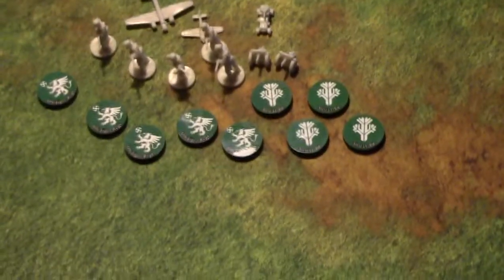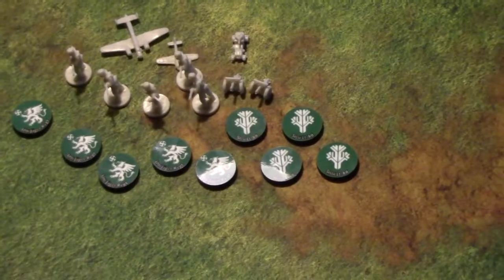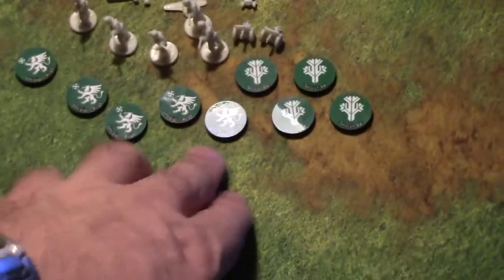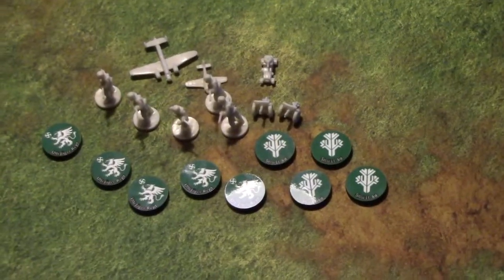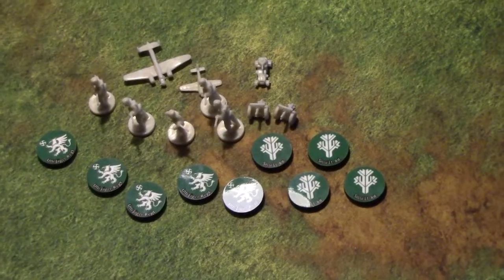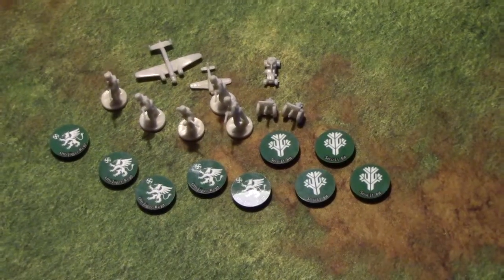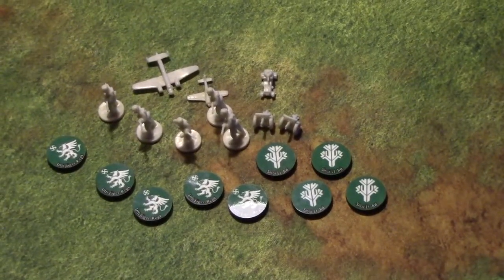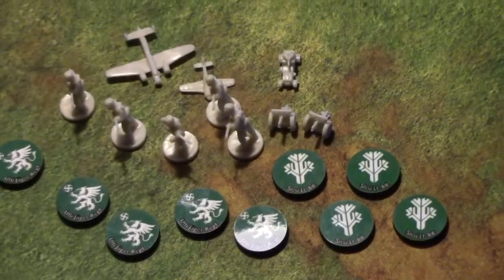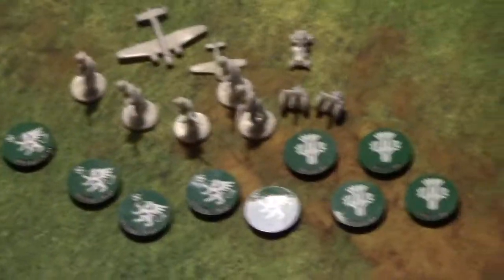I don't pretend to know exactly the pronunciation, but these Light Infantry are essentially half the size of these guys as far as their manpower. The Finns were really good in World War II fighting the Russians, and they're really good in this game as well. They're all ski troops, and ski troops have first strike. I believe that these guys on this side, if you use these tokens, they are elites.